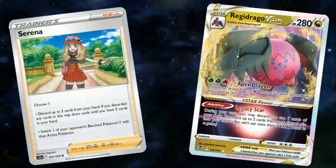Having a retreat cost of 3 means that cards like Air Balloon will not really be usable, so you'll have to rely on Switch. But aside from that, those are the only real negatives because Regidrago is an amazing card.